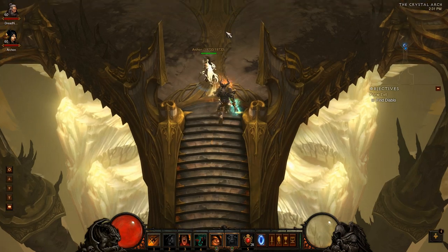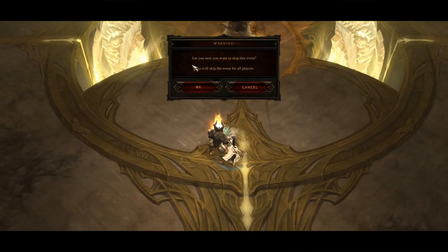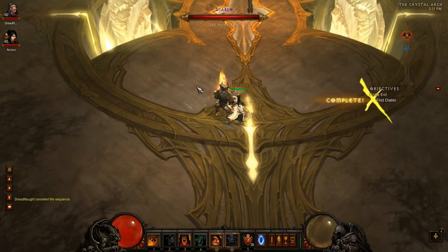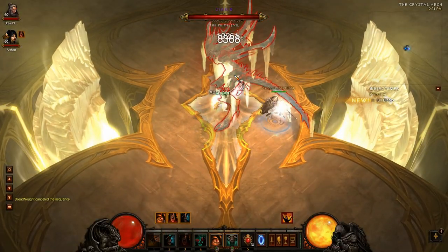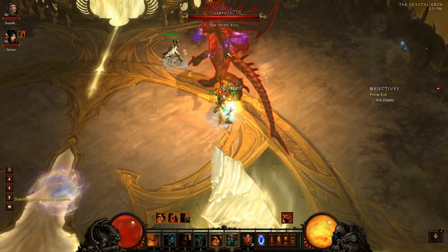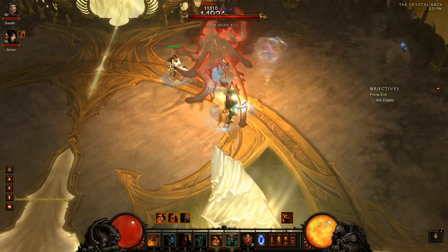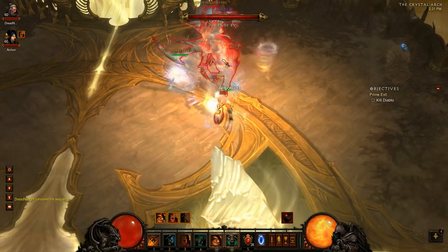We're revisiting the Diablo fight. We haven't tried it since 1.0.3, and we've changed up our builds a little bit, so we kind of just wanted to see how it would work with our new builds and the damage reduction they gave to Inferno in 1.0.3. The build I'm using now is this critical mass build — it's just focusing on getting lots of crits.